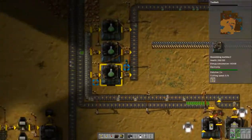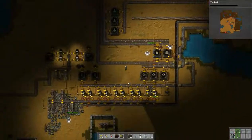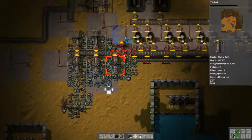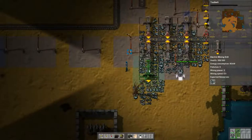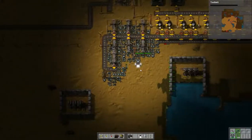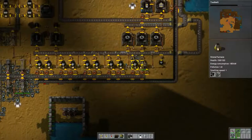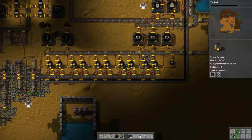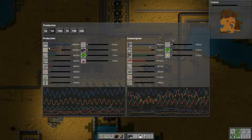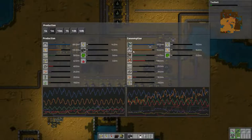What's my bottleneck here? It's the inserters. I need a lot more iron plate — I need to increase the ore output first, so let's go ahead and do that. This furnace right here is barely getting any ore. That should help the situation. Producing about 180 on average per minute and consuming about 160 — I'd still like to increase output.